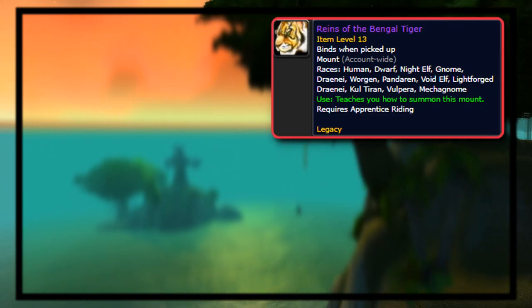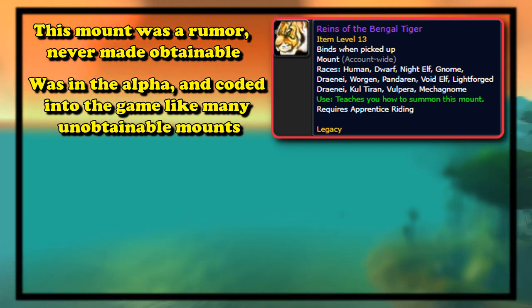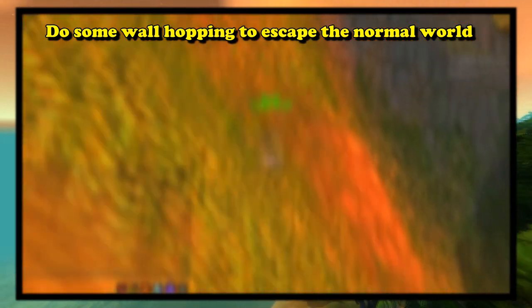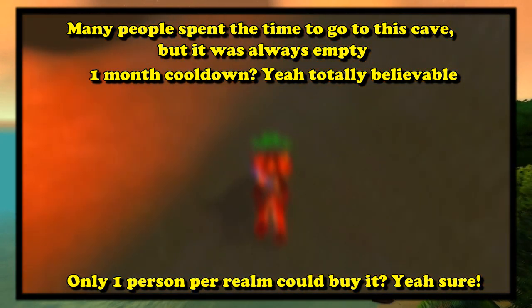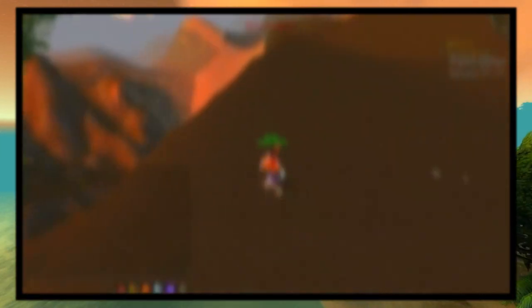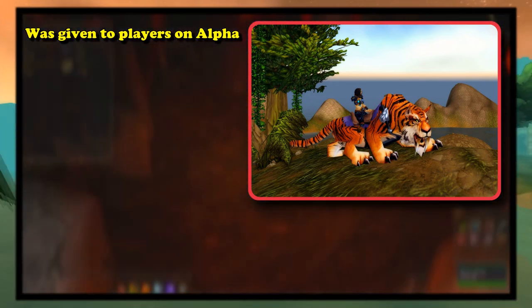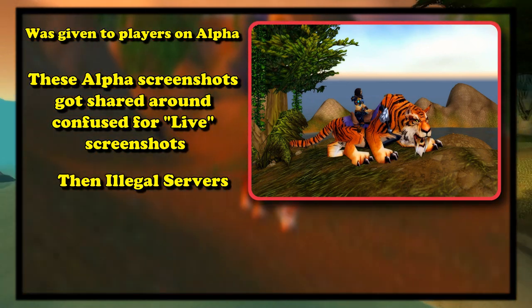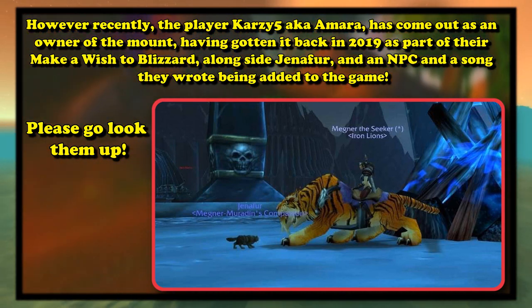Now let's talk about the Reins of the Bengal Tiger. This was a very popular mount rumor that was never actually added to the game, but did appear in the alpha and was already coded in the game files. The Bengal Tiger mount rumor basically stated that you could get the mount by doing some wall-hopping in Stranglethorn Vale to get to a hidden cave, where a female vendor would sell you the mount. Many people did the wall-jumping required to get to this cave, but it was always empty. There was speculation the vendor was on a one-month respawn timer or that only one person per realm could buy from her, but no one ever saw her because she never existed. What made the rumors more credible was actual in-game screenshots of the mount.